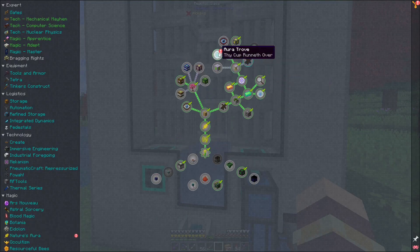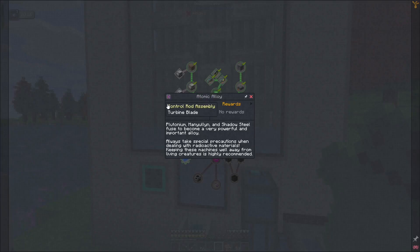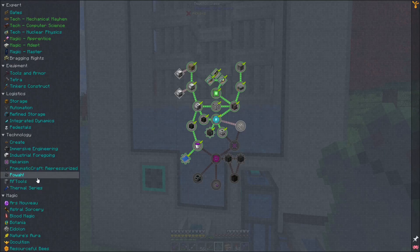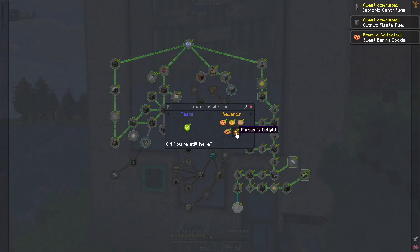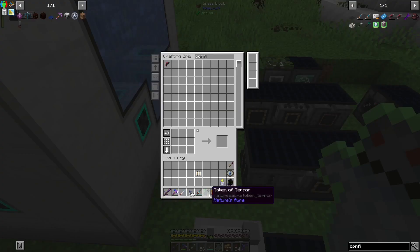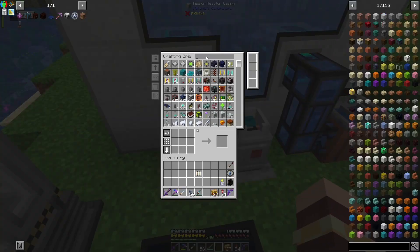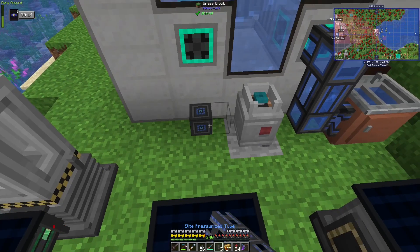I had to make the aura trove. So the next thing — we do have to make that. I made that, and I also made that. We get some cookies — very nice. Let's put that away so we can use it later. Also got a token of terror somehow. What's the highest level pressurized tube we can do? We can make elite ones. Let's put that in here and set the output to blue — there it goes, it's outputting.